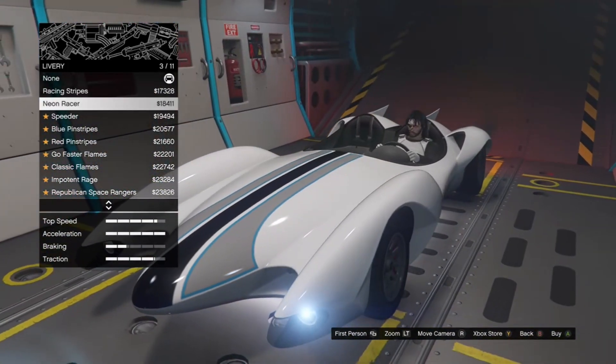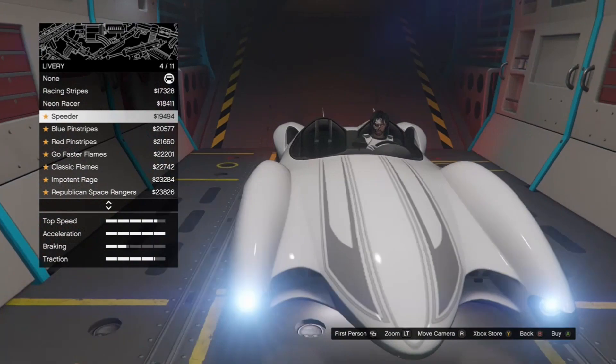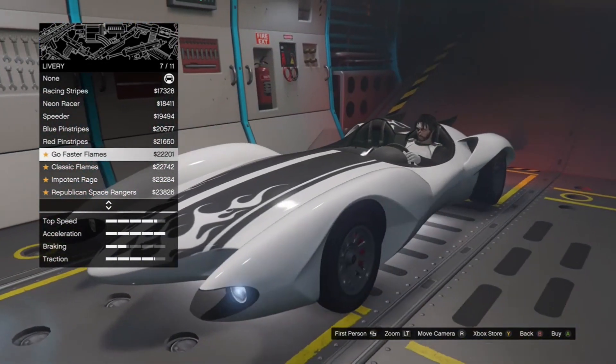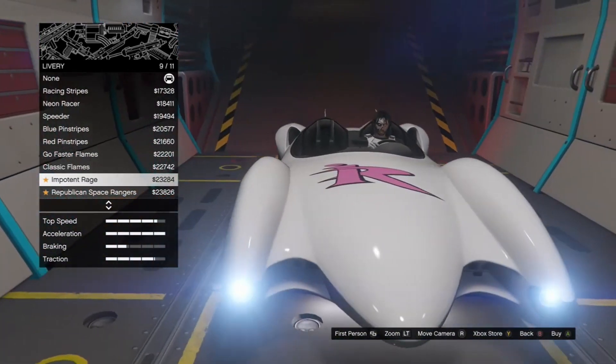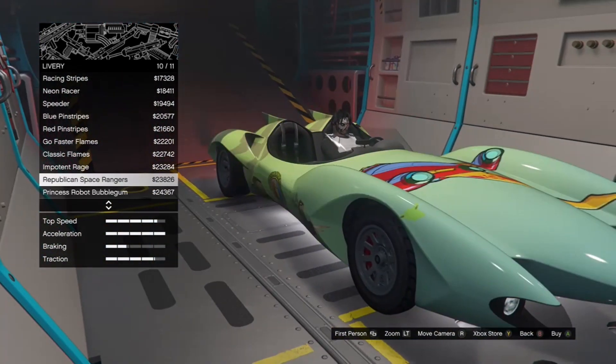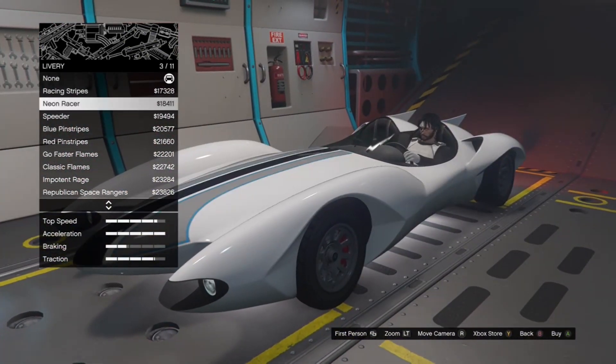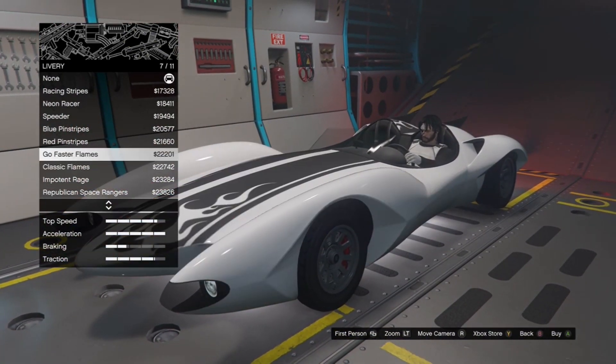We're just going to show you the liveries and customizations. There aren't many customizations — no bumper upgrades or anything like that. There are a couple cool liveries, some nice fire ones. This one is actually quite nice. I don't like this purple one. I'm gonna go with this black fire.